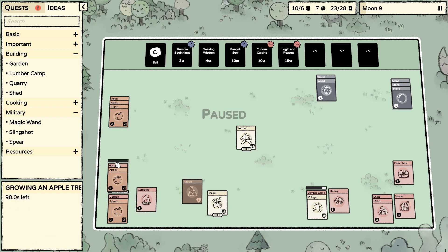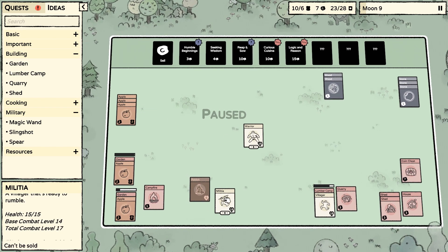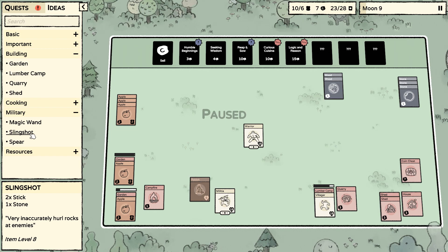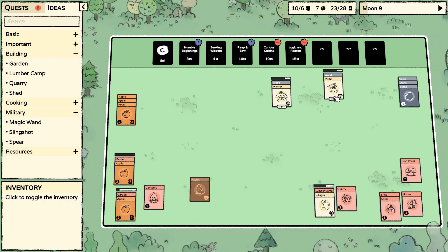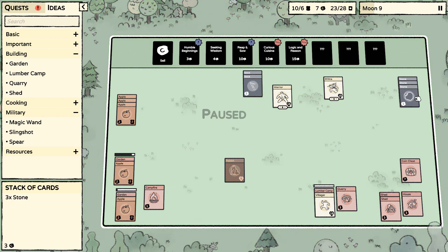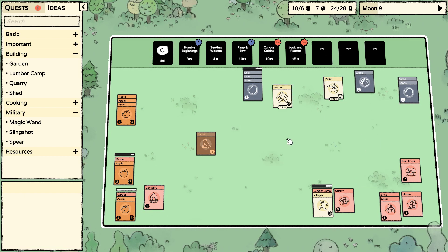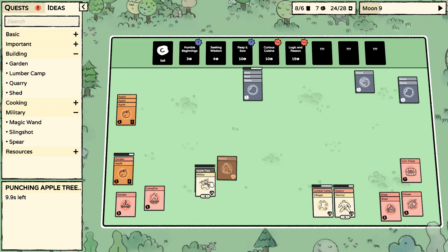Let's get another apple tree going — that should leave us still enough food. We have two sticks so we're gonna get a slingshot, giving us three different types of attacks. And the stone — two sticks, stone. Another wood, great. Let's get these apple trees going.